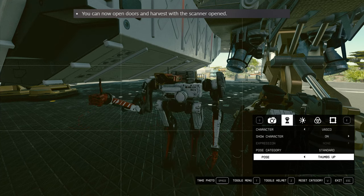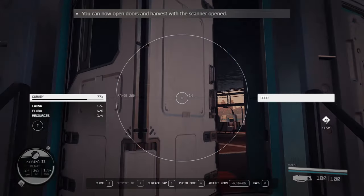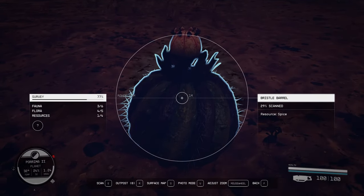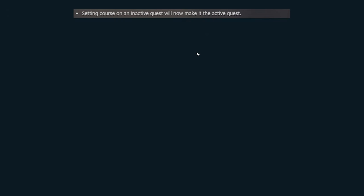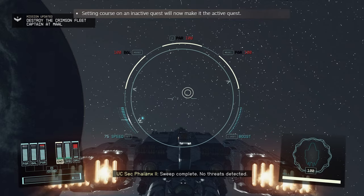Next up, you can now open doors and harvest with the scanner open. I think this is a great quality of life improvement. However, I swear I was able to harvest with the scanner open before — I could be wrong. Next item on the list: setting course on an inactive quest will now make it the active quest. I think it's a pretty welcome improvement.